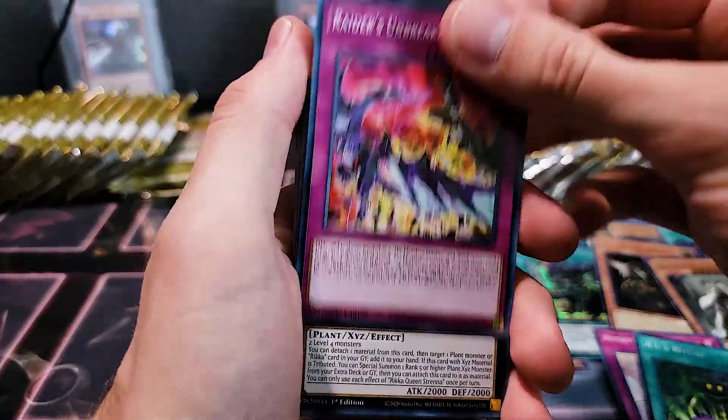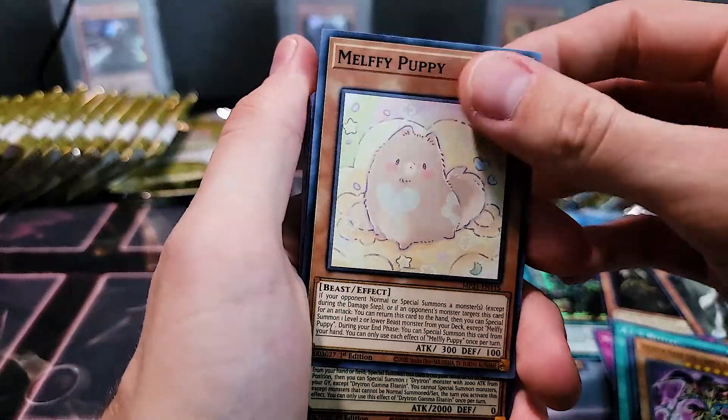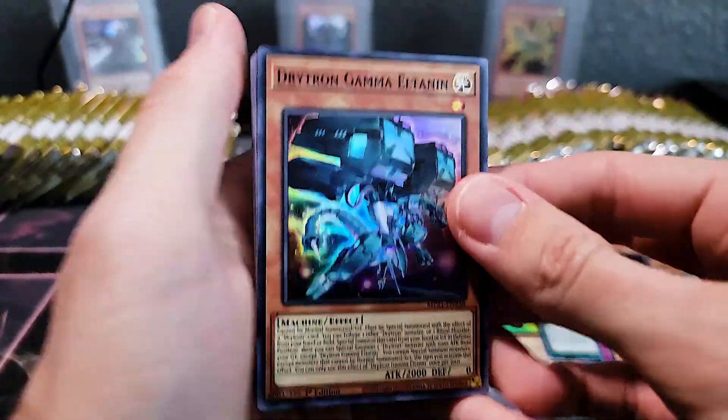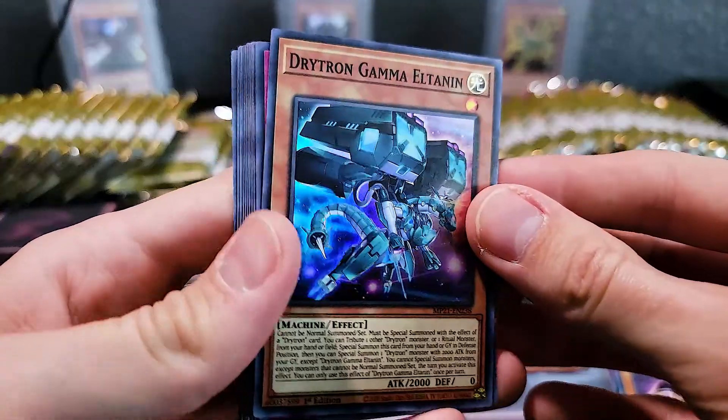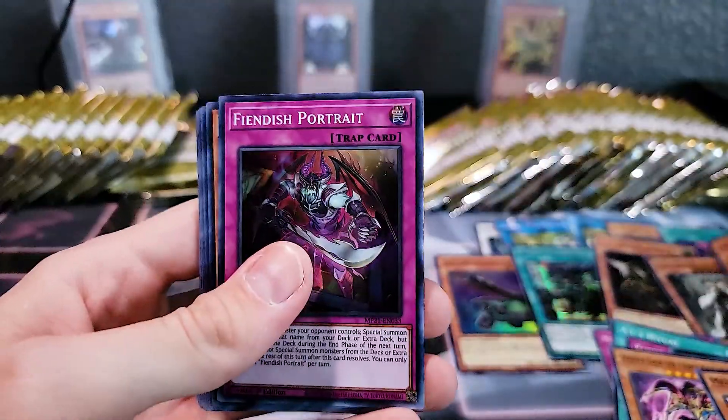Rite of Aramesir, Unbreakable Mind, Rikka Queen, Gaia, Naelshaddoll Pawprint. We got Drytron — I forgot about that — they reprinted some of the Drytron cards. Actually, that's a new one: Drytron Gamma Eltanin — I think that's new anyway. Fiendish Portrait.